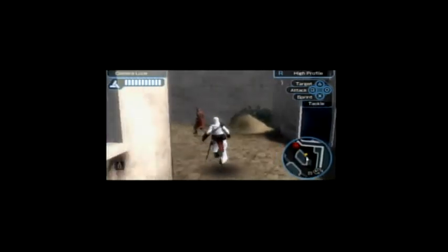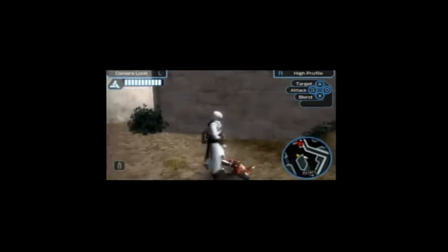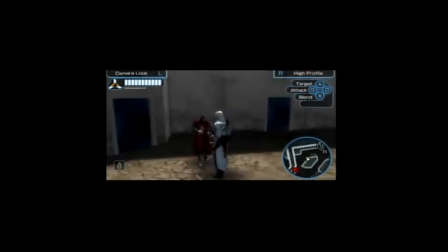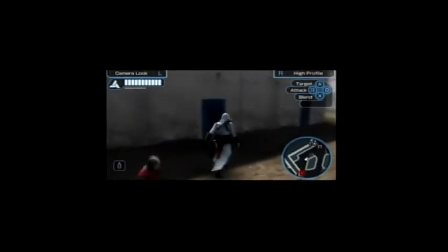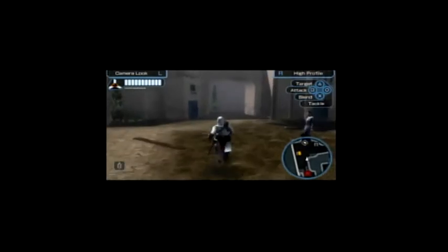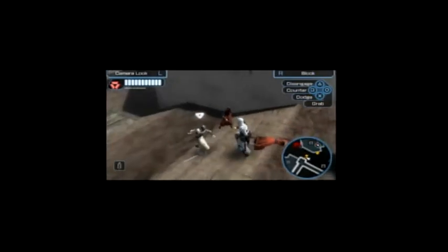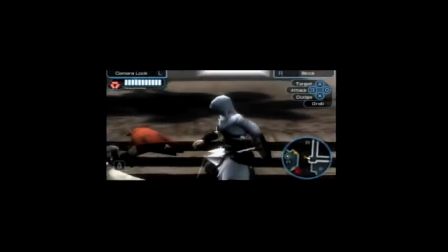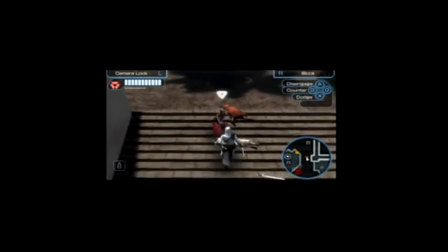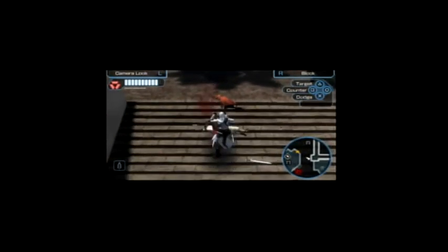The game allows you to do a fair amount of assassinations, and your stealth kills are key. When I played Assassin's Creed on PlayStation 3 and 360, you could do all sorts of really cool assassinations like jumping off buildings and knifing them. In this one, you can't — it's just basically walk up and stab them in the gut and walk away. There are some where you can pull them off roofs, but it's still pretty tame. I don't think they had quite the power to put more detailed and intricate assassinations into this game.